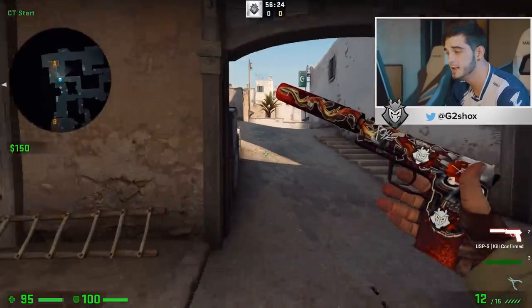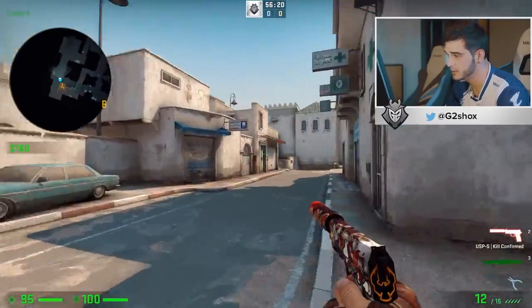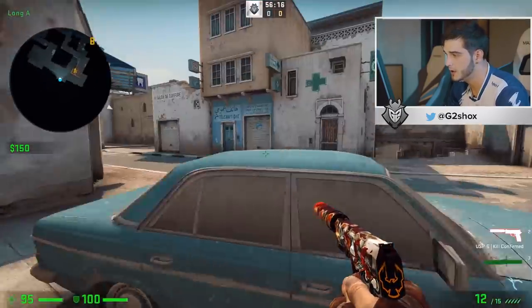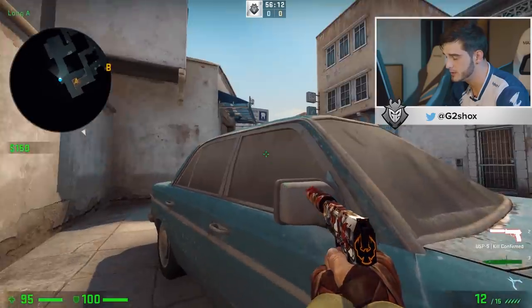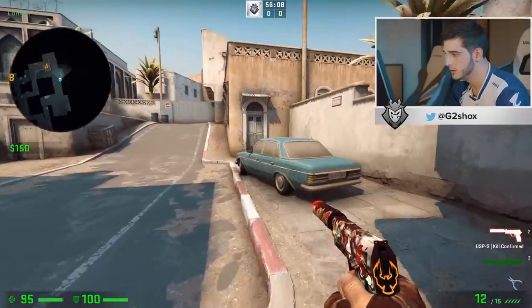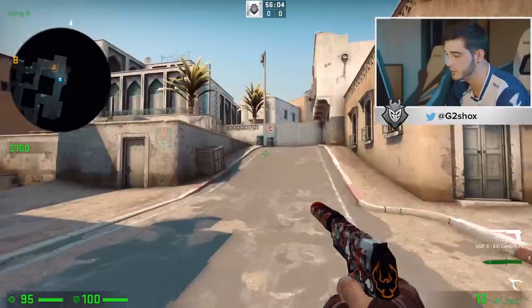Talking about the CT side, there is a very good position that a lot of Ts don't usually check. It's when you are behind the car and you hide like this — the Ts, when they will be running from long, they can't see you until they are like something like this. So it's really hard for them to check it.